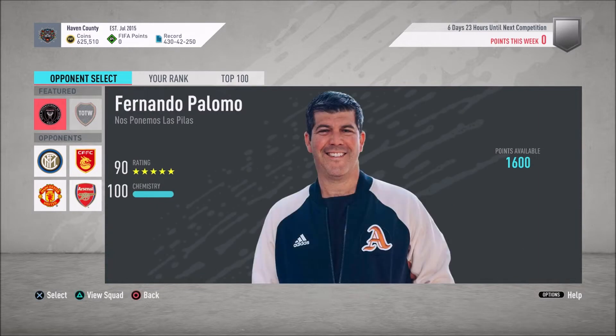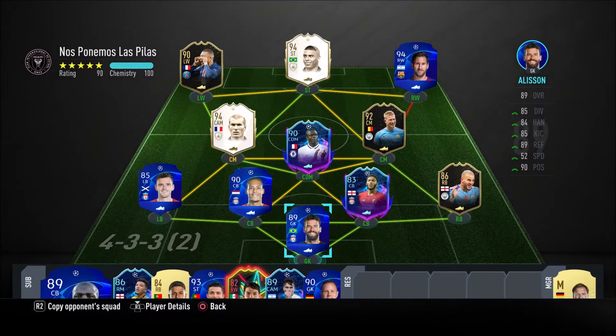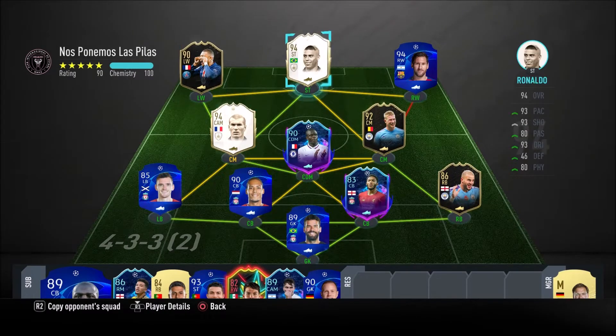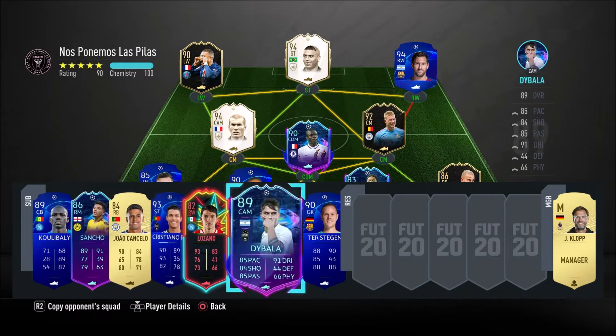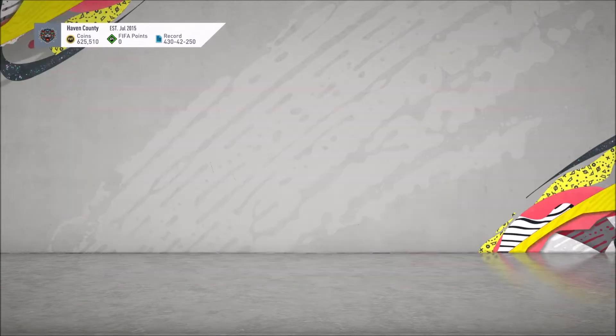Let's check out a new team — Fernando Palomo. I should know who this is, but I do not. He actually knows how to use chemistry unlike most people here, and he kind of hybrids it up. He's got Zidane in there as well — five-star, five-star. R9, Ronaldo, Mbappe. The bench is pretty loaded too. That's a really good team, it's kind of cool to look at.